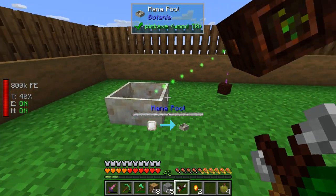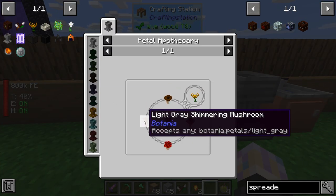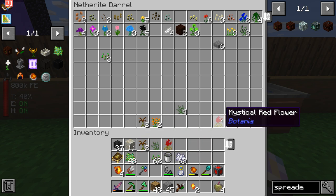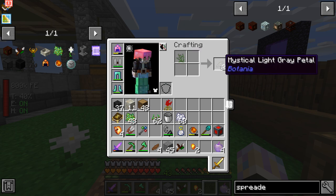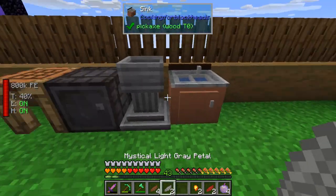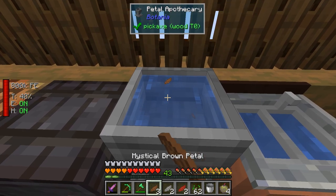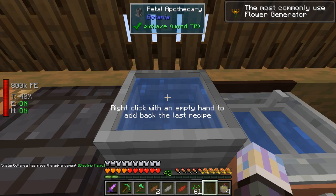Next we need to make a mana-generating flower. We need two brown petals, a light gray, and a red - that'll make two Endoflames. Queue them in the apothecary: two brown, light gray, red, seeds, bucket, and right-click to finish. There we go, two Endoflames!